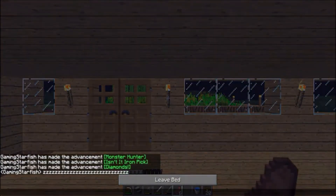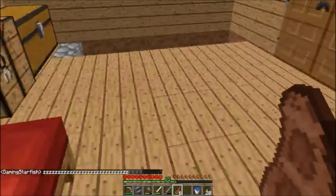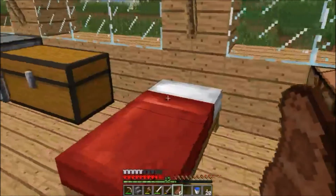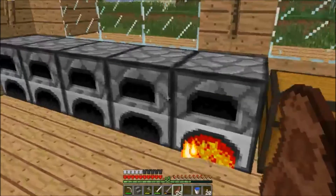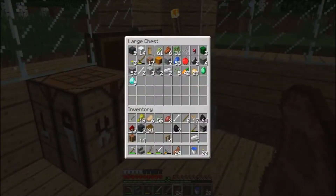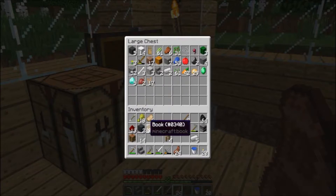Zzz, zzz - good morning everyone! Let's put the diamonds in the chest - five diamonds, plus the ones from the village last episode. Let's cook some stuff up. Oh, more food - that's very good. We've got lapis, bones, beetroot for farming materials, and books - that's good.